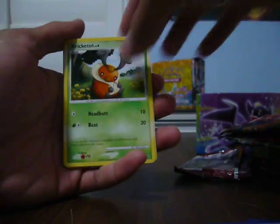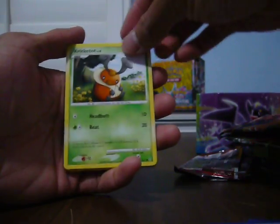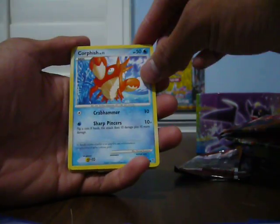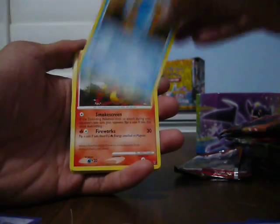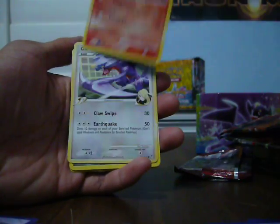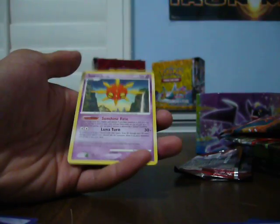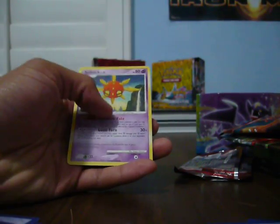Last pack. Let's see what we get. We got a Kricketot, Surskit, Drifloon, Corphish, Mudkip, Magmar, Garchomp C, Metang, Reverse Croagunk. And the last rare is a Solrock.